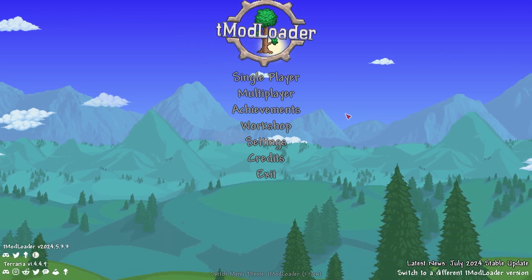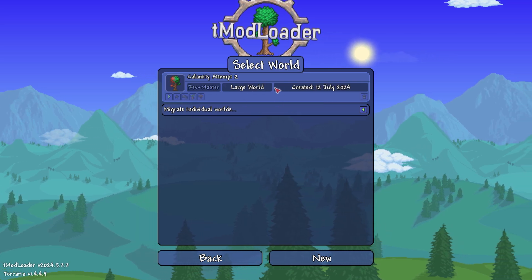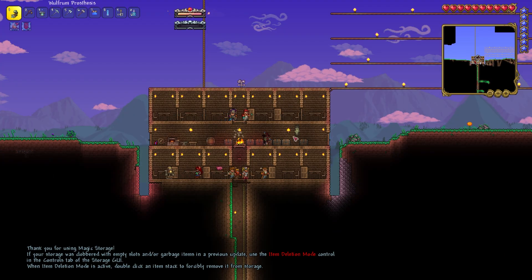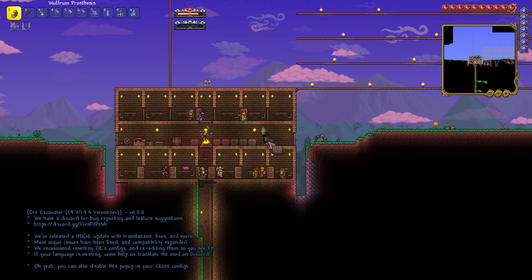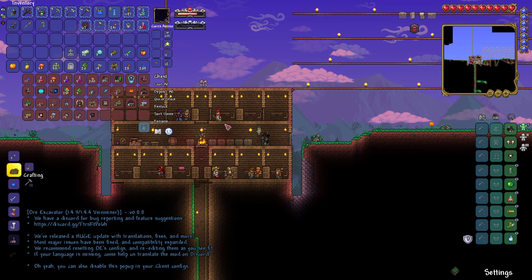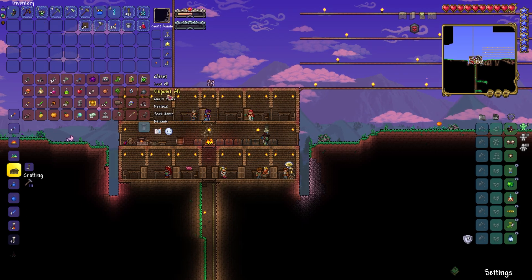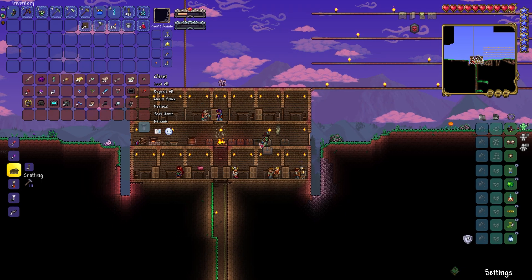Alright guys, we're changing up the strategy today. Yeah, we're changing it up — summoner build's not working obviously. So what are we gonna do? We're gonna say screw the summoner build. We're gonna do some sorting real quick, and by sorting I mean look through some stuff. We're gonna go for a ranged build.